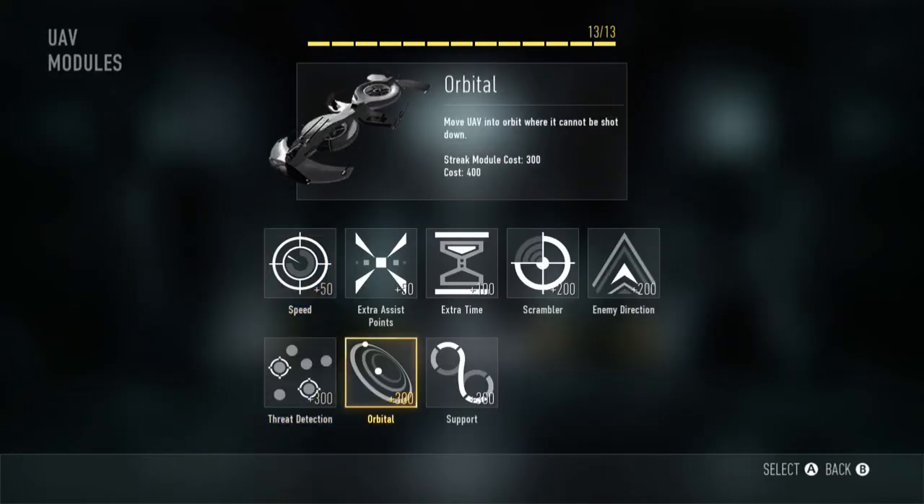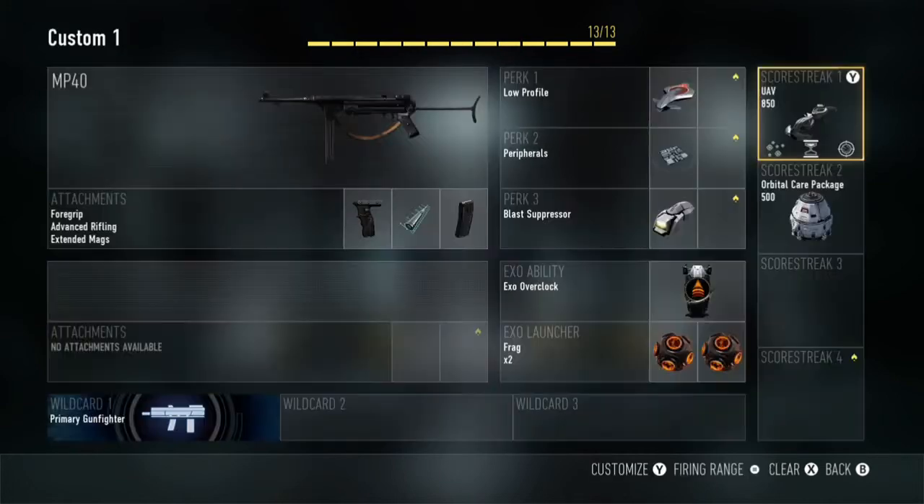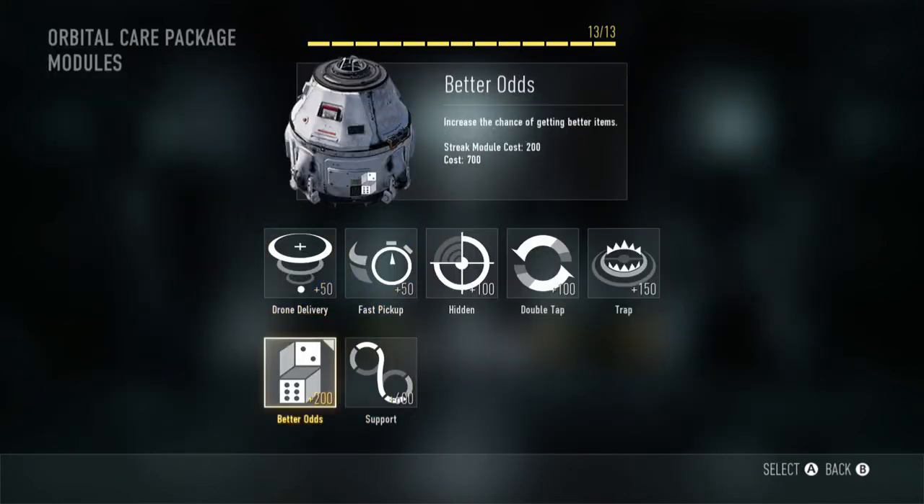For Exo Abilities you need Overdrive to make your movement faster. And then grenades — two grenades so you can throw a grenade.